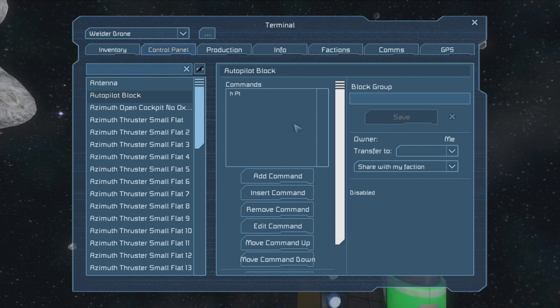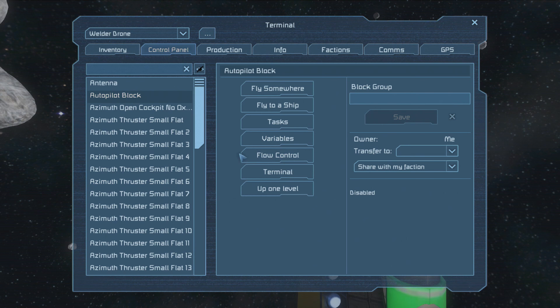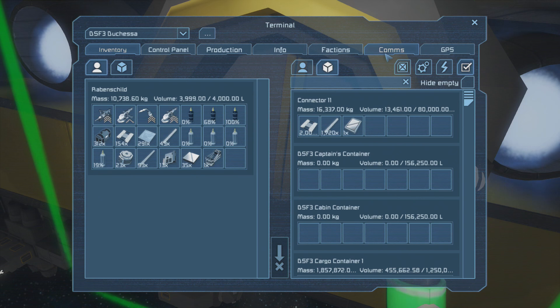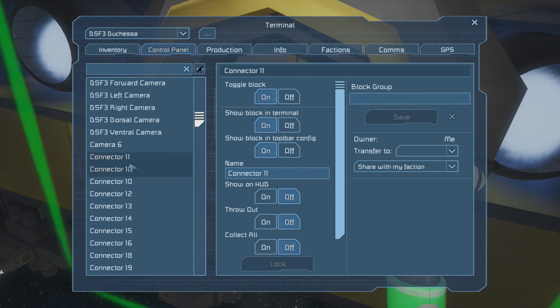You can also set it up to automatically get rid of the materials. This is far more complicated. Let us take a look. We can add a command and then say fly to ship. I will name this connector here — Connector 11. I want to add a fly-to-ship command and target a block. The default block name is Connector 11. Check and save. Add a command: fly to ship, fly to the Duchess.